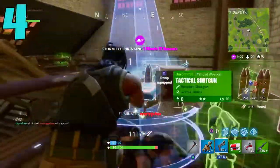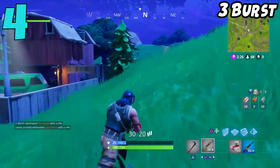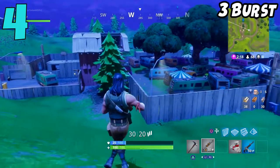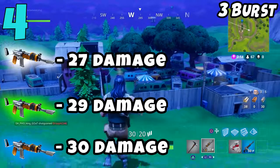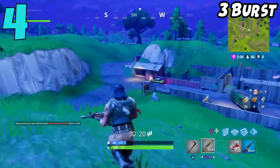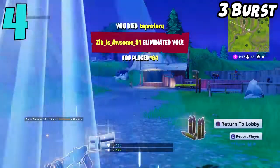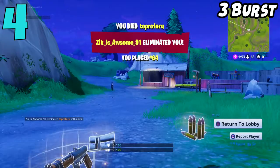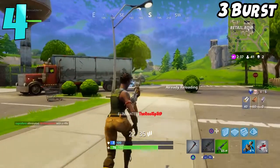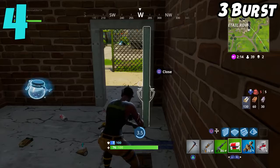Coming in at the number 4 spot on my list, we have the Burst Assault Rifle. It might trigger some of you that I put this gun on this list, but I just do not like this weapon. Every time I use it, I always feel like I'm at such a big disadvantage. This gun has three versions: the Common, the Uncommon, and the Rare. For the Common and Uncommon versions, which you'll find all over the map, I always feel slow and sluggish. If I don't get that first burst to hit, I've given my position away and I'm most likely going to lose the gunfight because the other guy's most likely got the M16.